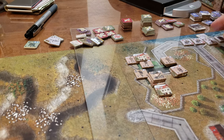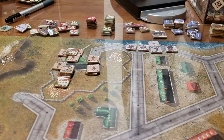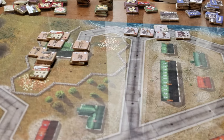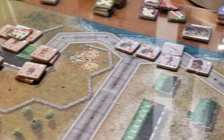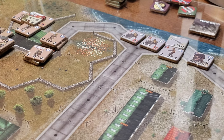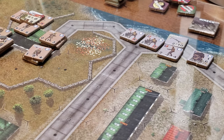So what are they? Let's have a look over here — we've got three squads. There are a couple of beneficial rules for the Argentinians in this particular scenario. First off, visibility: since it began at dawn, it's difficult to see. Turns one and two, visibility is four hexes; turns three and four, visibility is six; and it's normal from turn five onwards in an eight-turn scenario.